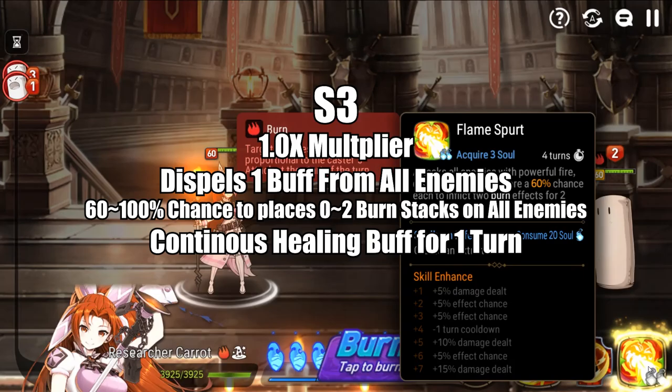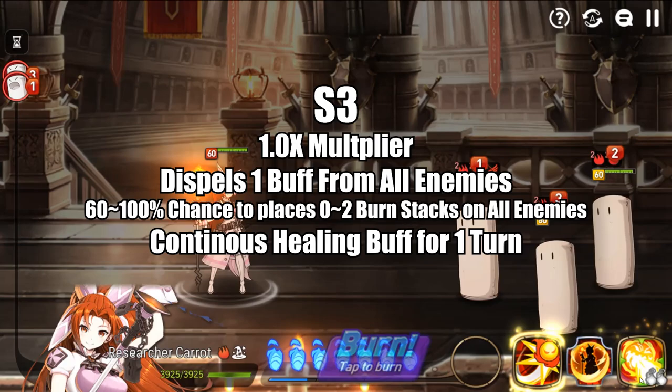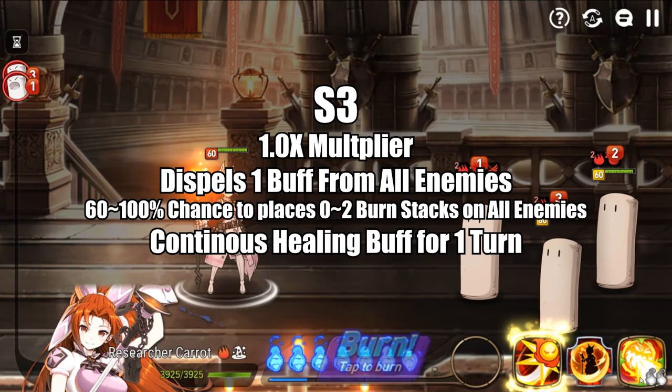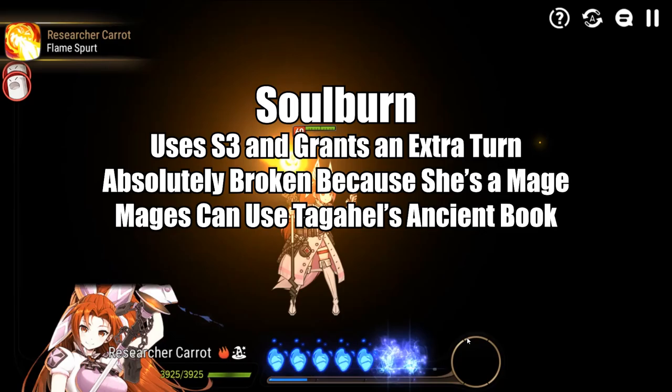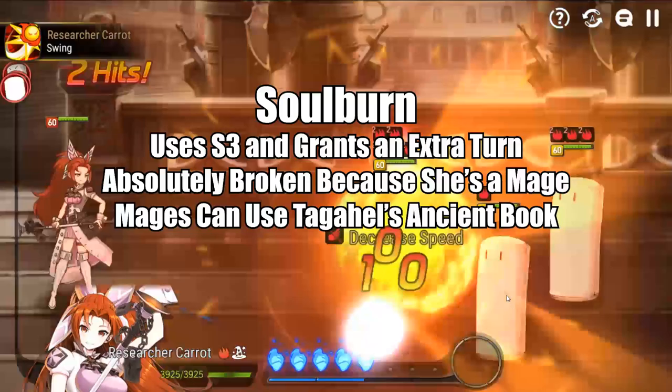Her S3, Flamespout, is an AoE attack with a 1.0 multiplier. It dispels one buff before placing up to two burns on all enemies. Burns have a 60 to 100% chance of being applied depending on Carrot's skill enhance and the wedge rune in her skill tree. She can also gain the continuous healing buff for one turn when she uses the skill, thanks to the order rune. The soul burn grants her an extra turn on her S3, which is really powerful — it guarantees a strip, burns, and the ability to detonate one target all in one package.